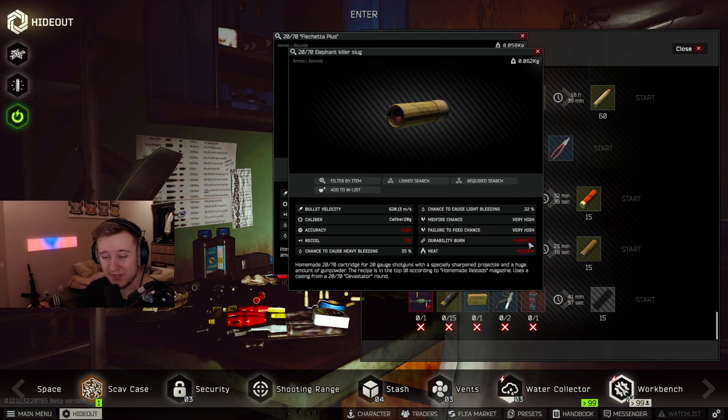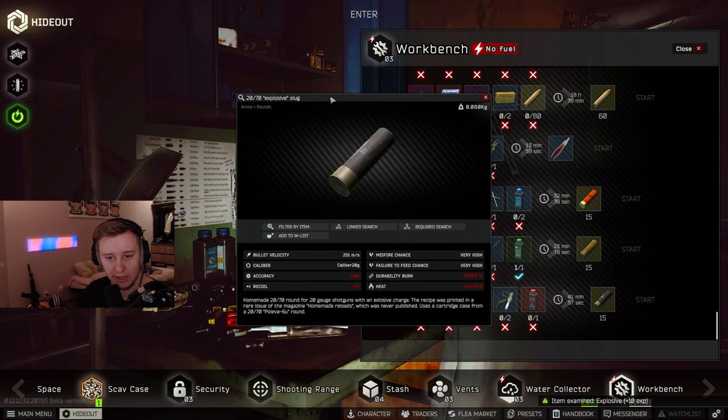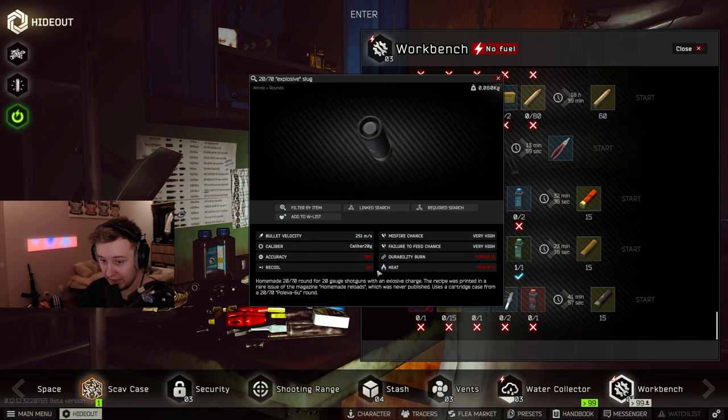The Elephant Killer Slug has 1,500% durability burn — this thing is going to break your gun like there is no tomorrow. And the last new shell is an Explosive Slug; I actually wonder how that one is going to work.